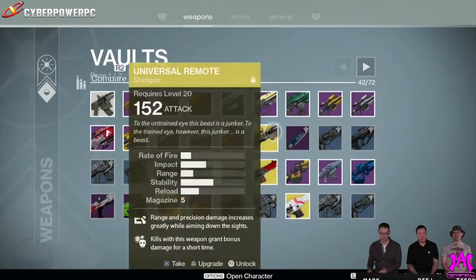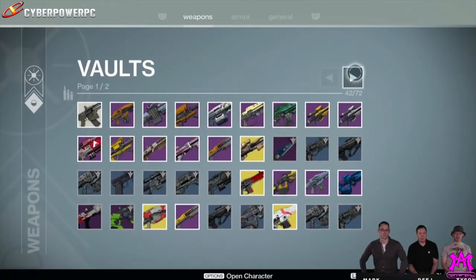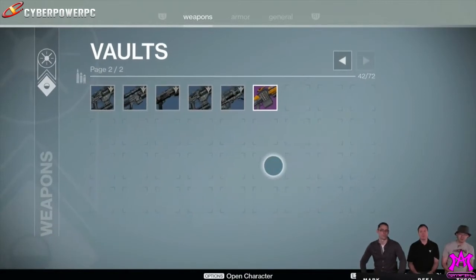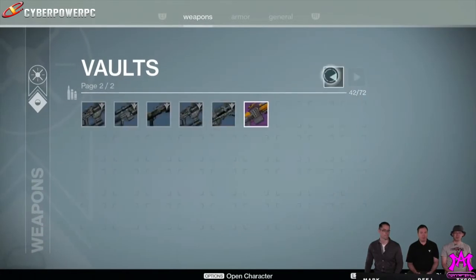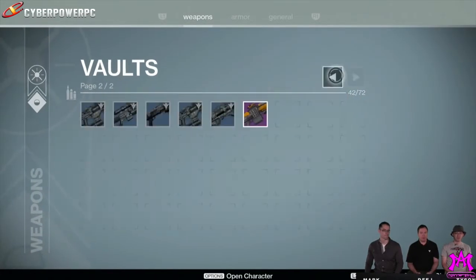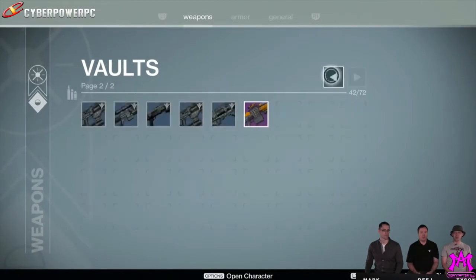As you can see here, there's weapons in the vault. You can see up at the top you will press the bumpers on the controller to go right between armor, weapons, and general. I'm not exactly sure what general is — I'm not sure if they showed that in the stream or not. But this is grabbed directly from the stream.